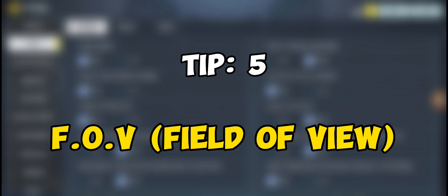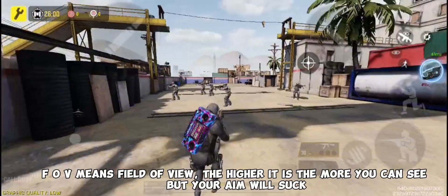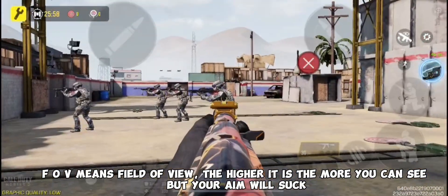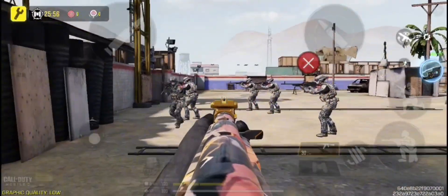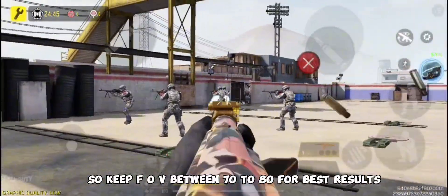Tip number five is FOV, which means field of view. The higher it is, the more you can see, but your aim will suffer. So keep your FOV between 70 to 80 for best results.